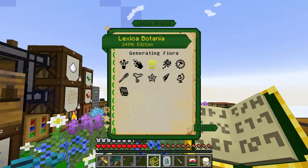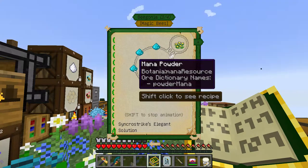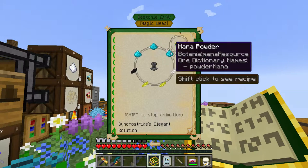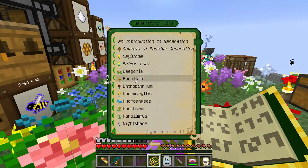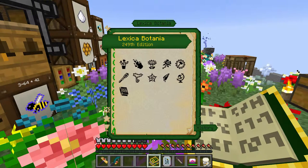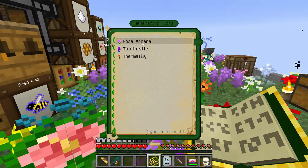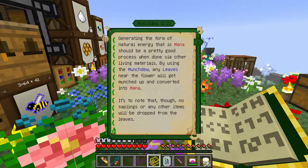So let's take a look at what generating flora we can use. One of them was the begonia, which sounds like a good idea. However, I'm not quite sure which bees I actually want to get rid of yet. The munchdew is an interesting one — it uses leaves. We could create a tree farm that eats the leaves as well. It eats part of the leaves, probably about half the tree. Another generating flora I was thinking about is the Gourmaryllis, like I did last time, although since I've already done it, I don't think it's a good idea. So I think we'll go with the munchdews.